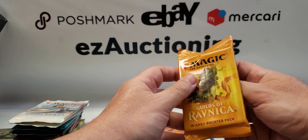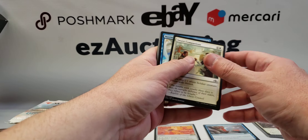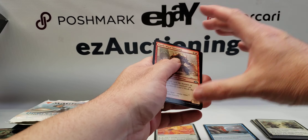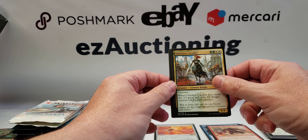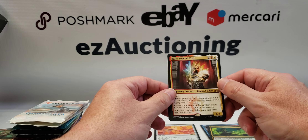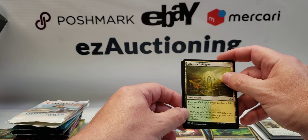Guilds of Ravnica pack: Smelt-Ward Minotaur, Conclave Cavalier, Glow-Spore Shaman, Tajic Legion's Edge, an emblem for Ral, and a gate.